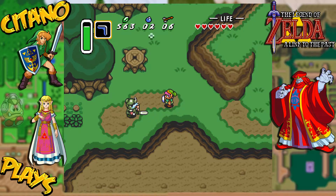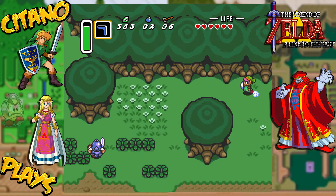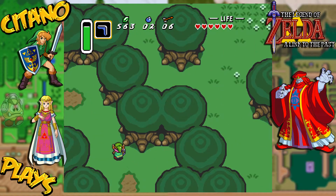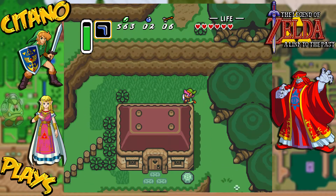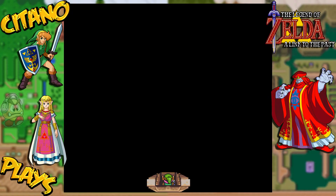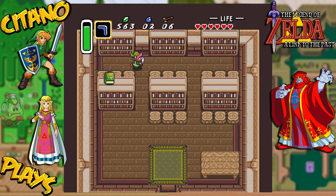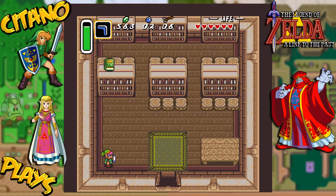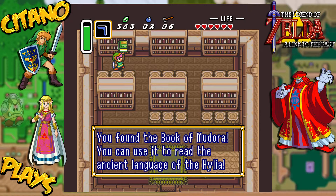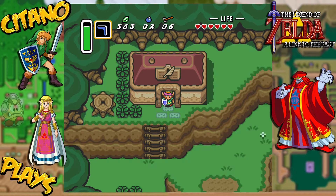We're back now in Kakariko Village, which is to the left-hand part. Now, we can't reach this thing here, right? We can't even move it, we can't even budge it. But if we can't grab it, how about we force it down? We get ourselves the Book of Mudora. You need it to read the ancient language of the Hylians. Not just pretty cool — it's very, very, very cool.